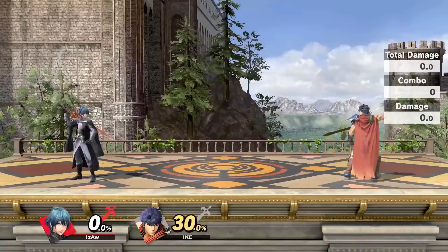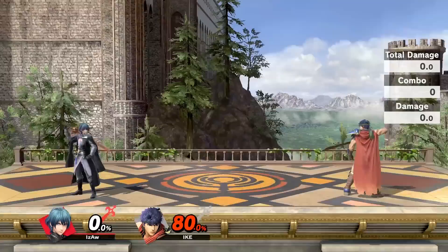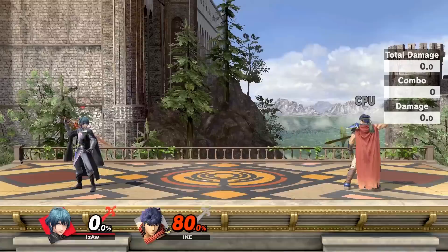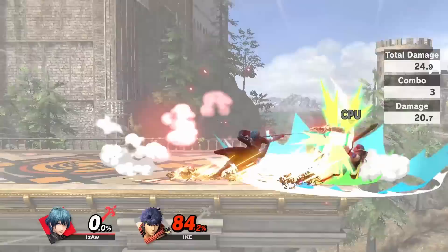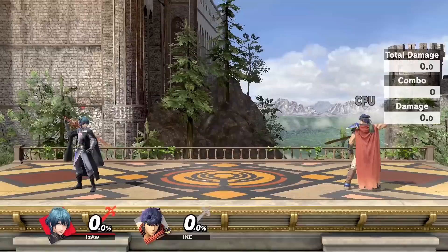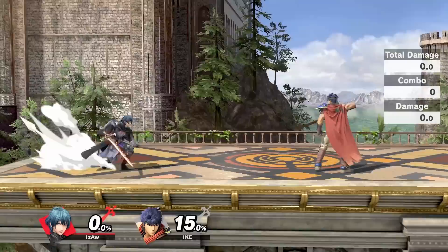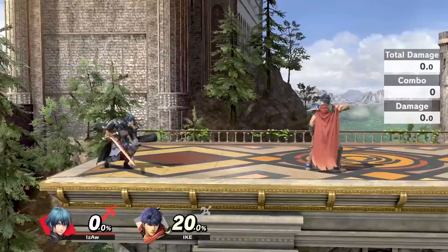Forward air and back air both have very strong sweet spots at the tip of the spear. Back air is a bit stronger and sends opponents at a more downwards angle. Back air also has a late hit compared to forward air, so it lasts three frames longer, while forward air comes out a frame faster and ends much quicker. You're able to do full hop forward air to neutral air, and if you double jump, you're able to do two forward airs before you land. If you're buffering the short hop forward air and back air, you'll always want to fast fall immediately, which lets you put up your shield five frames faster. Hitting these at low percents will set up for a tech chase, which you can follow up with almost anything depending on the read.